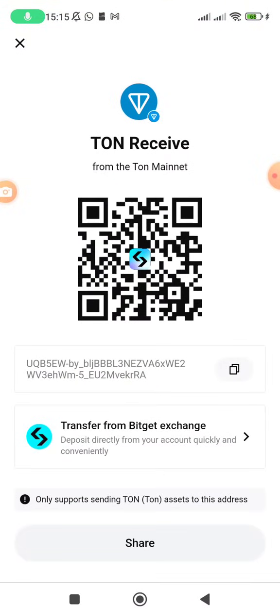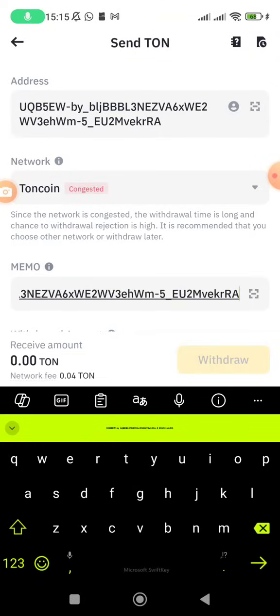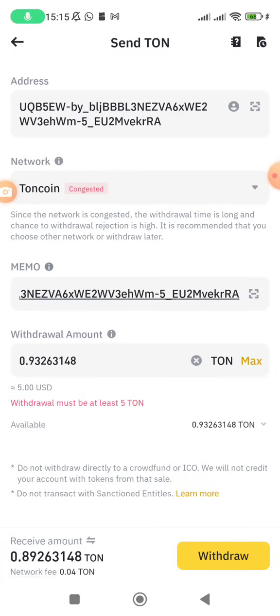Confirm the network is TON coin. Check if a memo is required — in this case, the memo is not appearing so it's not required. The minimum deposit required is five dollars equivalent, so you must deposit at least five dollars.